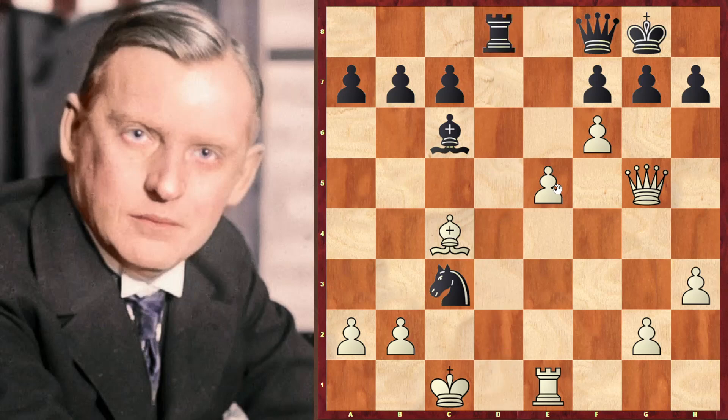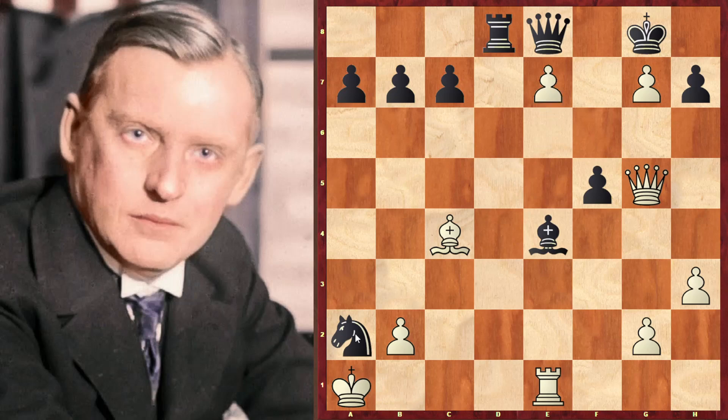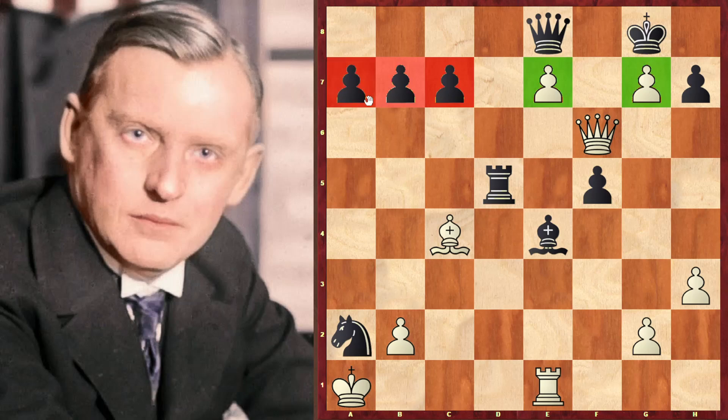Knight c3 — why not — exchange, exchange, and take on g7. That's a big problem for black. Even a check on a2 is nothing special, and queen e8. White is not even interested in taking this knight — why? Because e6, and the same plan continues: push your pawn majority and go for victory. Check, f5, e7, and now queen f6. Two pawns on the 7th rank, three of black's pawns still on the 7th rank. That's the reason why black lost this game after this beautiful move.